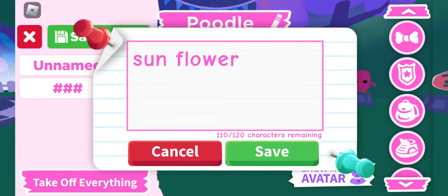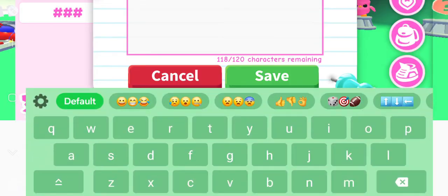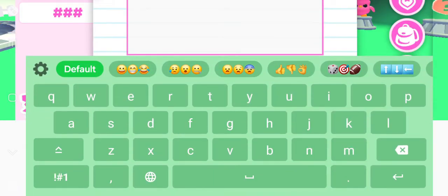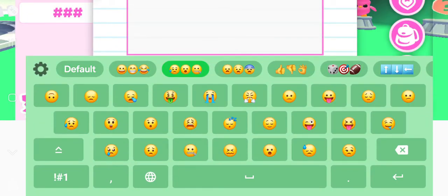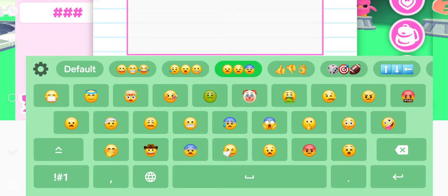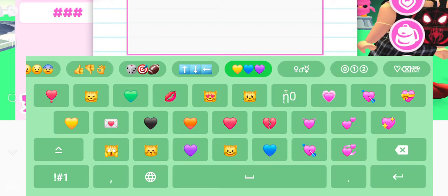And if you guys want this name, just copy my name — I don't really care. Copy my name if you can't think of any Easter name. If you want, you can add an emoji, any emoji, like a heart.